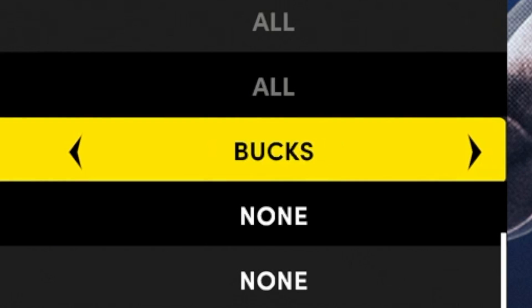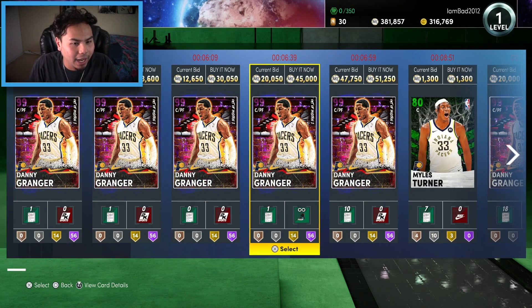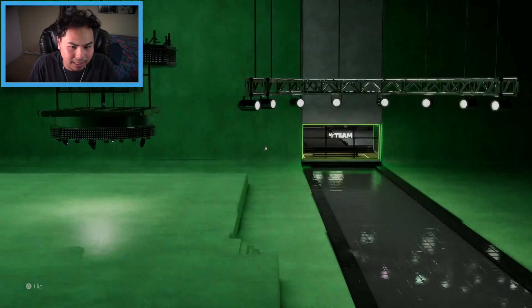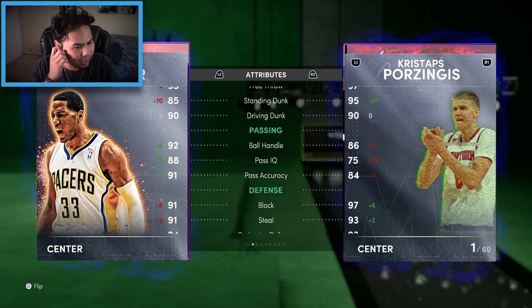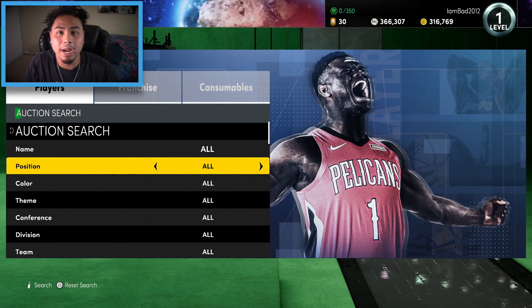On to center — we land the Pacers. We've got Danny Granger, and even though he's not a natural center, we're taking him. It's a Dark Matter card — only a 97.3 overall, I was expecting higher, but hey, we'll take Dark Matter Granger.